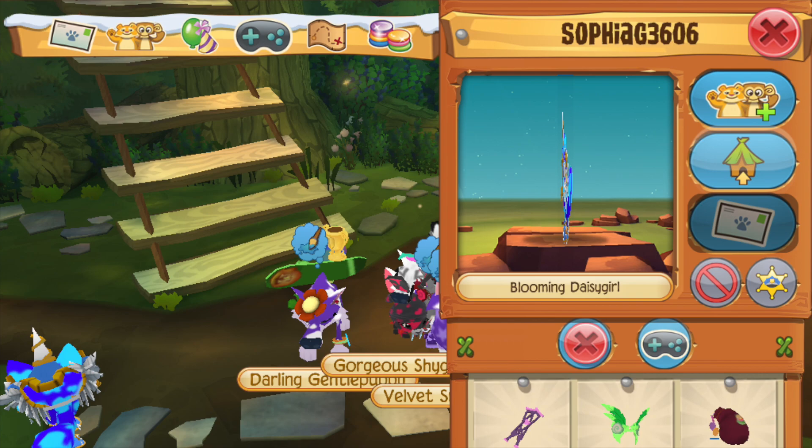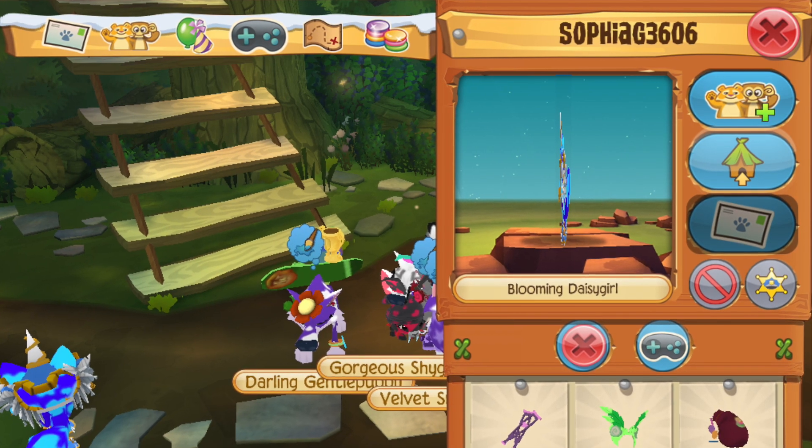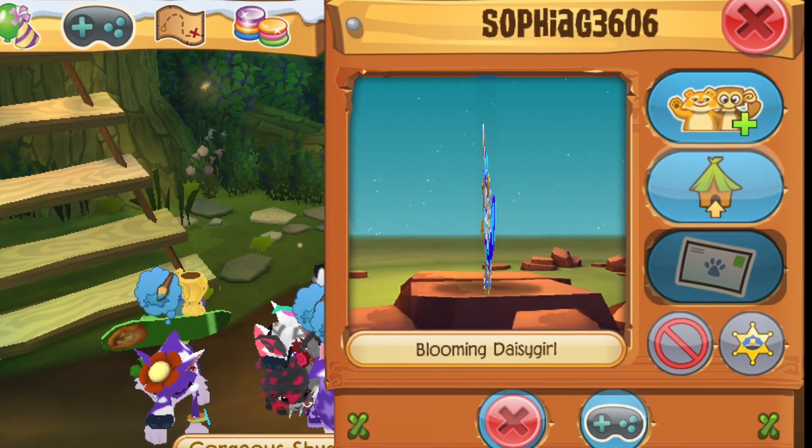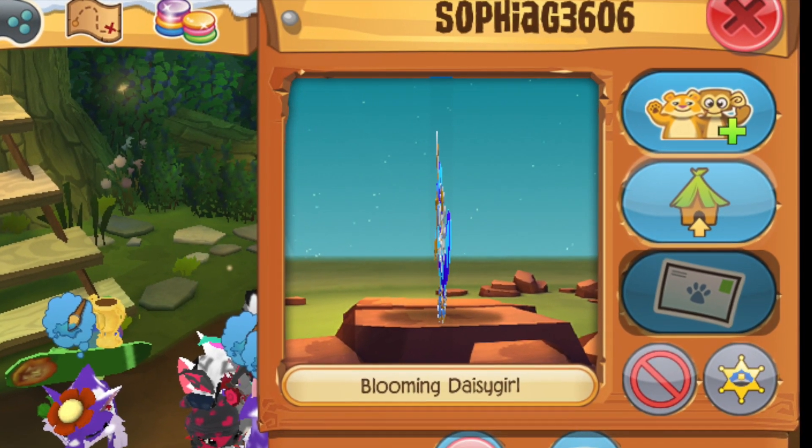Number ten is the funniest glitch I've ever seen, hands down — this person's animal got completely rotated and squished into a little two-dimensional pixel line of animal. I don't even know what happened here, but I love it.